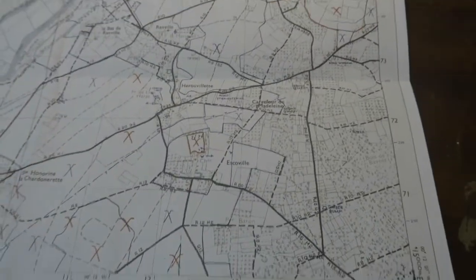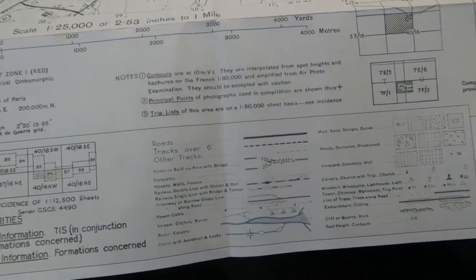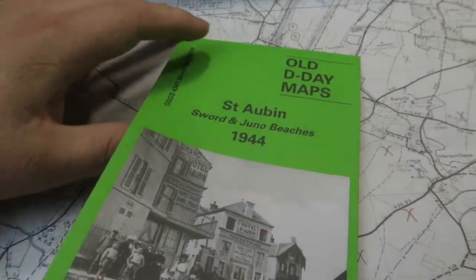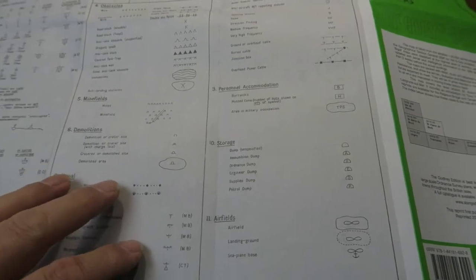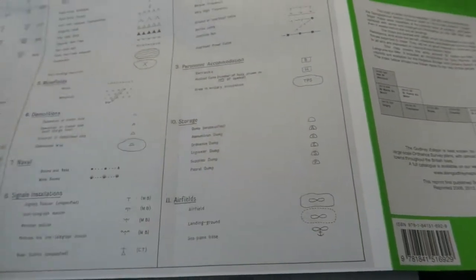It's a very interesting map with lots of detail. At the bottom of the map there is the original key giving some information, but if you want to understand the annotations put on by the military planners, you actually need the other map — the one I've got which is Juno and Sword beaches. On the back of that map, it actually has information about the different types of annotations, so it's very useful in its own right for understanding these maps and what the air landing defense symbols mean.